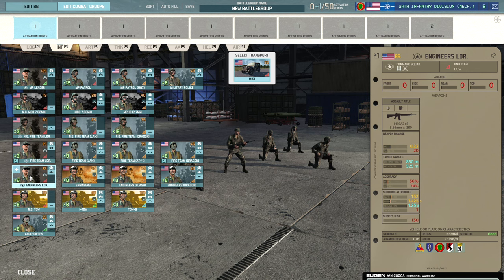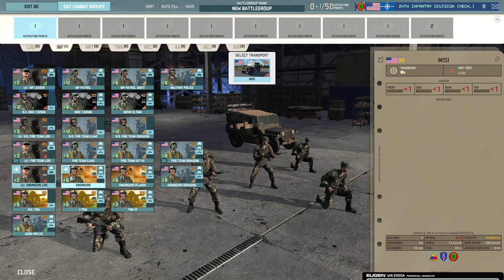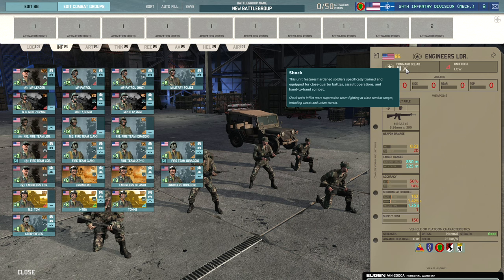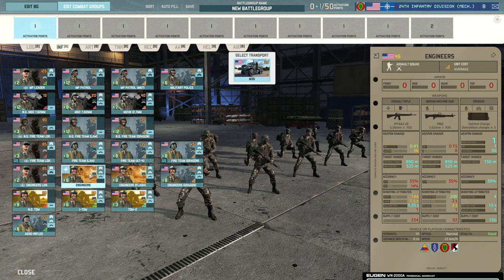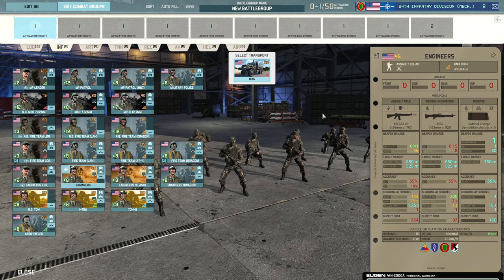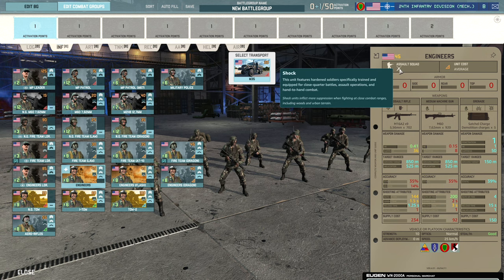Moving on to engineers — the Engineer Leader is a five-man squad that can only be brought in with a jeep. They do get the shock trait, which means they inflict more suppression in close combat, and that can be really handy. Then there are the standard Engineers, a close range infantry squad with nine M16 A2s, an M60 and a satchel charge. You want to run at your enemy — the shock trait gives them a speed buff at close range, which is really cool for getting those satchels on target.